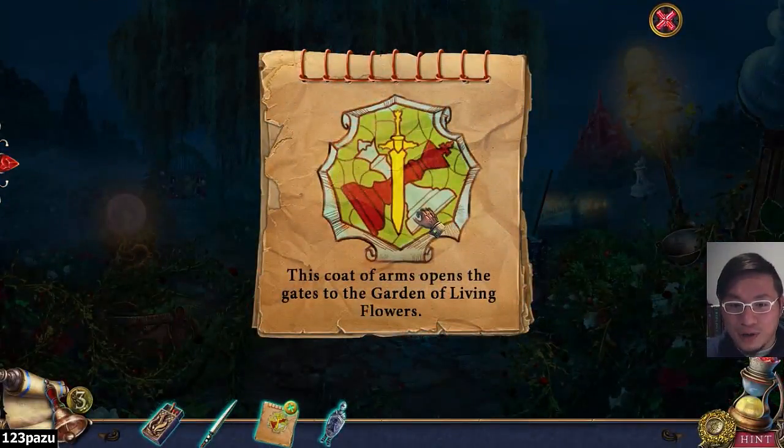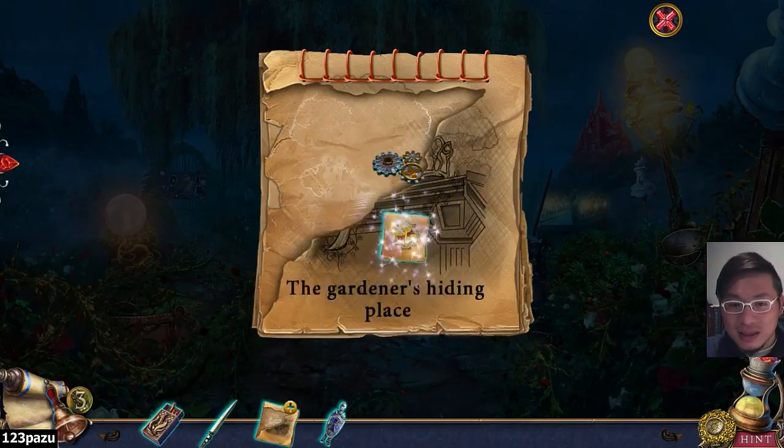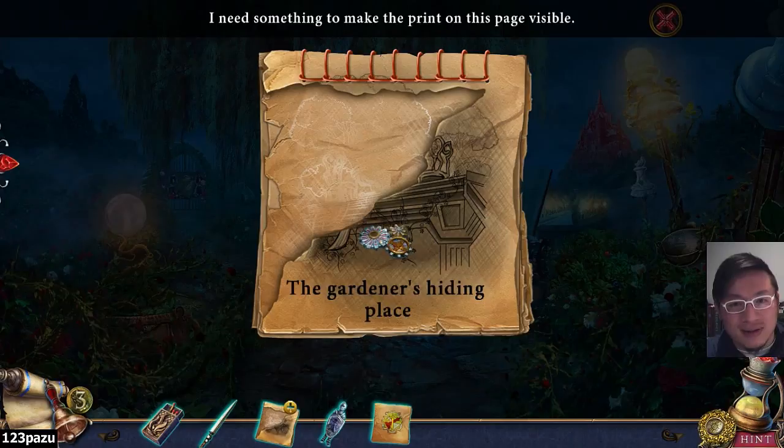And that's our clue. The coat of arms opens the gates to the garden of living flowers. The gardener's hiding place. Where is this?